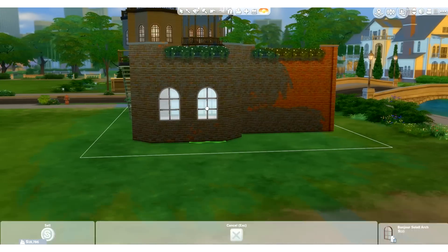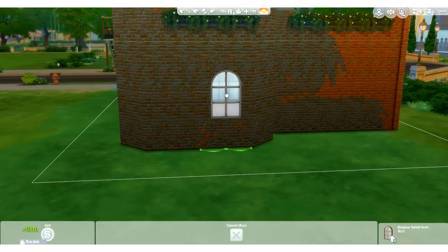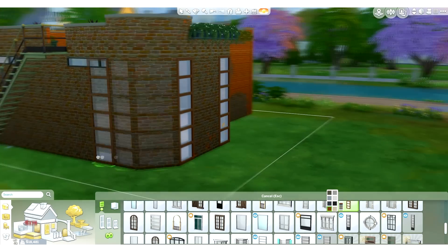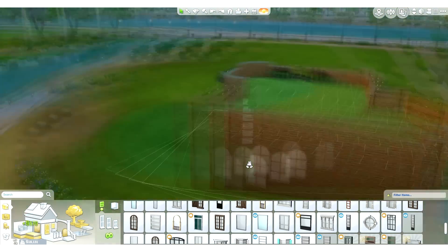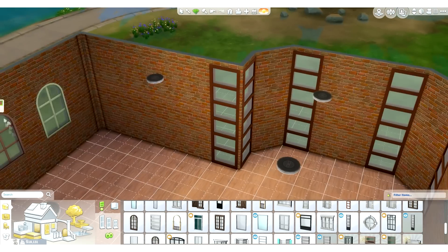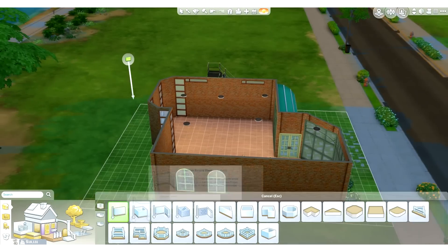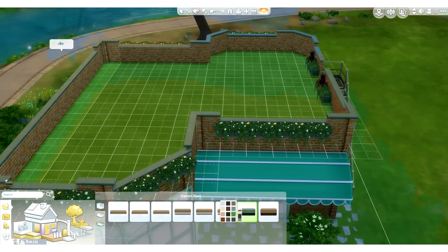Now we are putting in some windows. I do change them up — I liked those ones but didn't like them on this side of the house. So I put in these cool full wall-length windows that touch the ceiling and touch the floor. I really like them. I think they are from Spa Day — I love that game pack. That is like one of my favourite game packs to be honest.